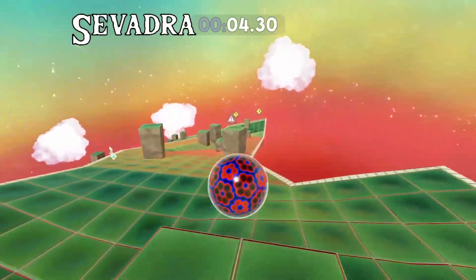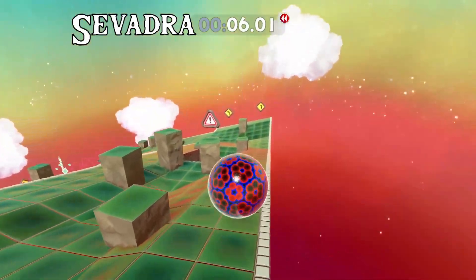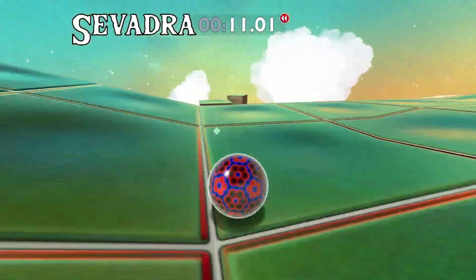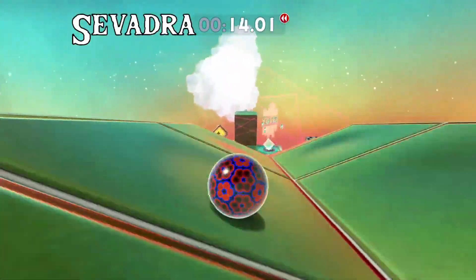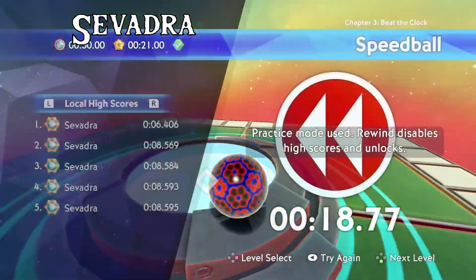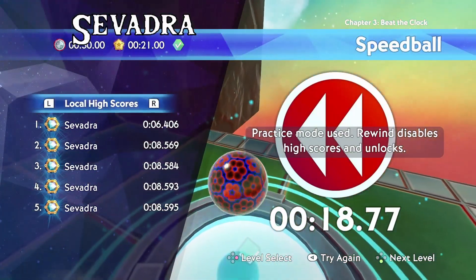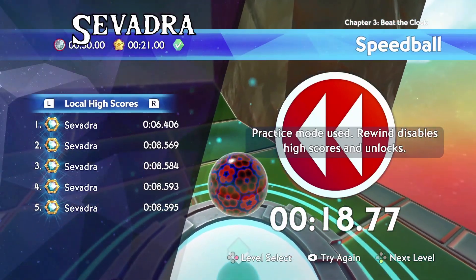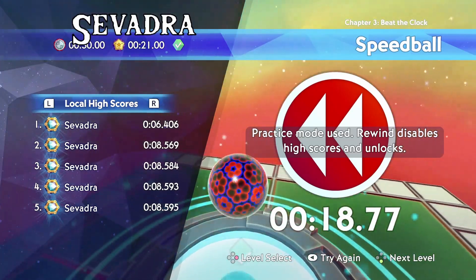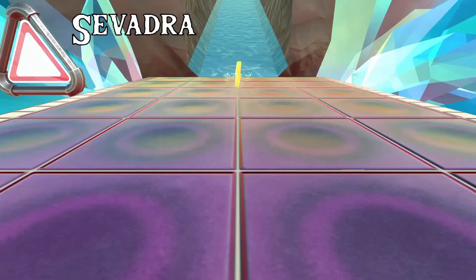Speedball is relatively straightforward. Do a jump start, two, three, four jumps — the bounces are great here. I like to do a natural bounce to slow down on the ramp, then just roll it down and keep yourself rolling the rest of the way through without falling off at the goal. Watch out for overshooting the ending — going too fast is a real risk here.